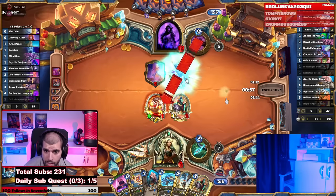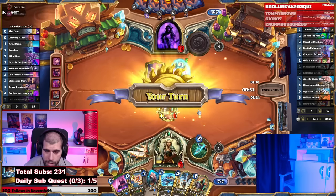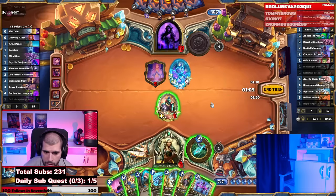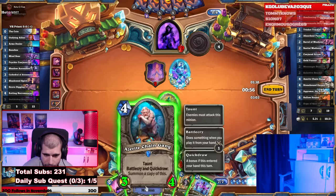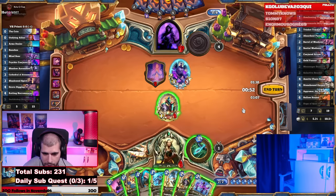He's probably going to give us some stuff here. He doesn't give us much, but at least he used the hero power not on our face. So what we need to do here is definitely taunt up. The Azerite Chain Gang gives him a tradeable minion, so that's bad for us — you'd rather play the 2-mana Barrel of Monkeys.